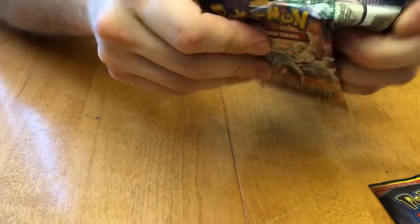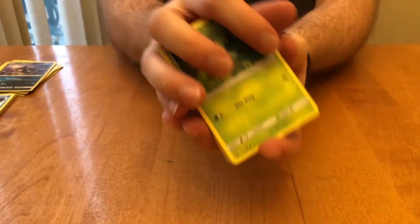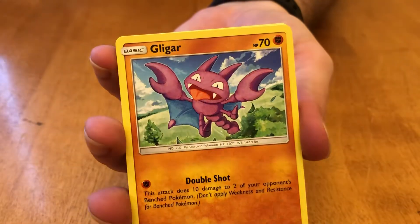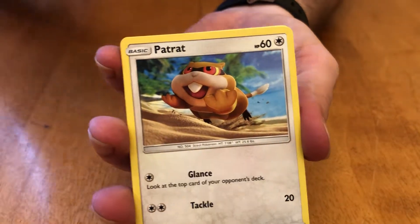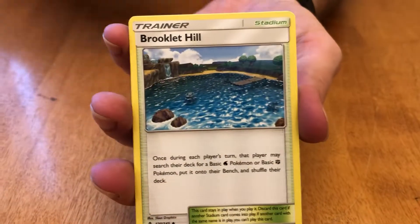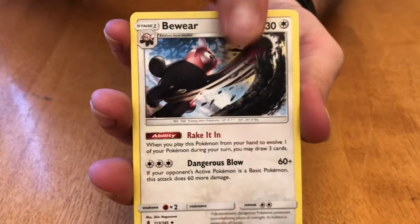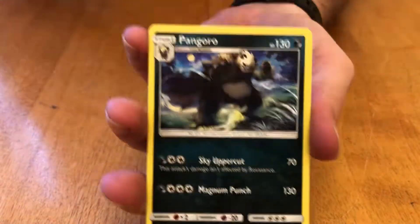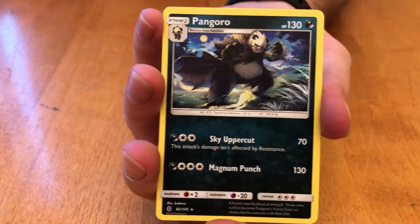Whoa, whoa, whoa — 3D opening! Wow. All right, there's another code card for you. And we have got some Bellsprout, Gligar, Patrat, Snorunt, Murkrow, Electric Energy, Brooklet Hill, Lampent, Reverse Holo Fletchling, and Pangoro. Cool. All right.